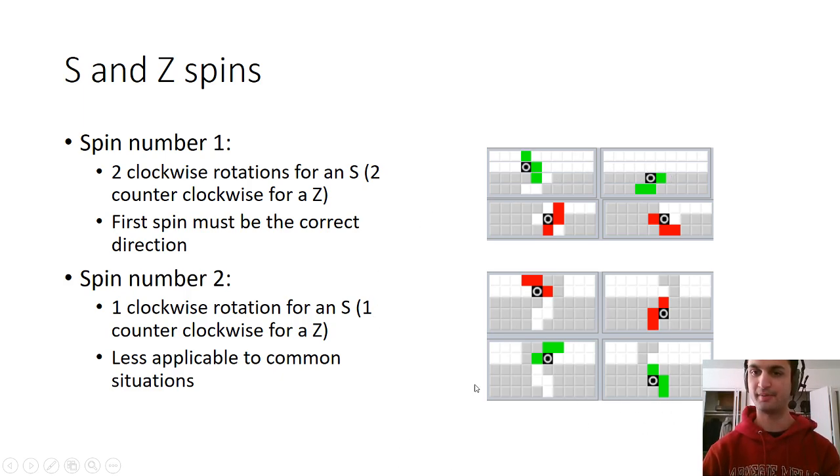The next kind of S and Z spin is a little bit less common. It's a counterclockwise rotation for a Z piece and a clockwise rotation for an S piece — the same rotation as the first spin. This one's a little bit easier because you don't need to worry about the first rotation, because the starting configuration for the block is already the correct one.